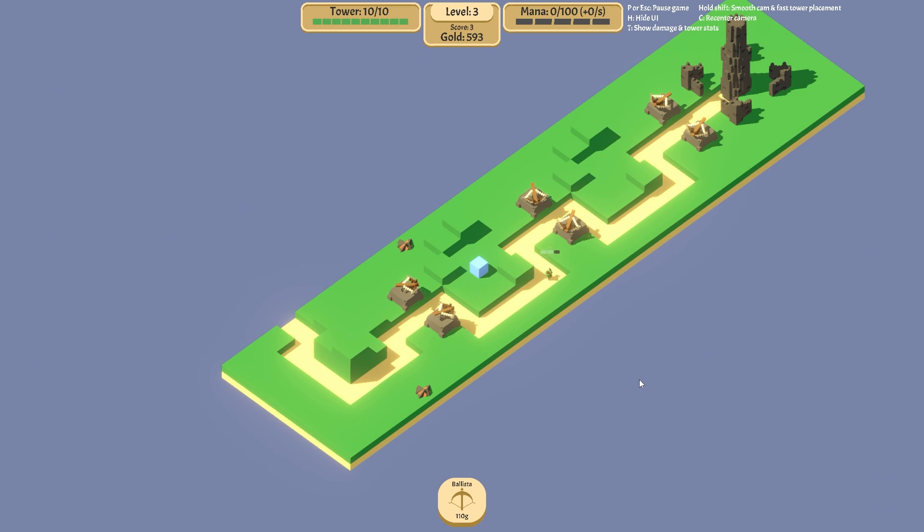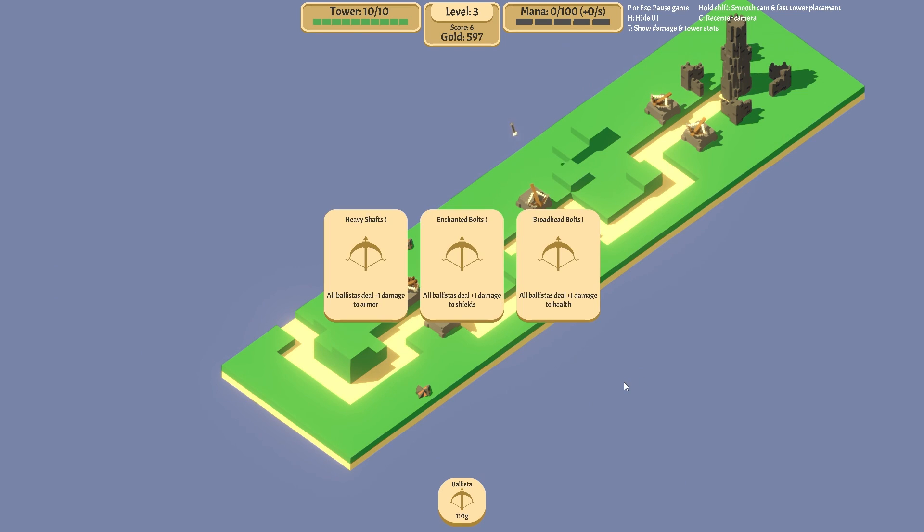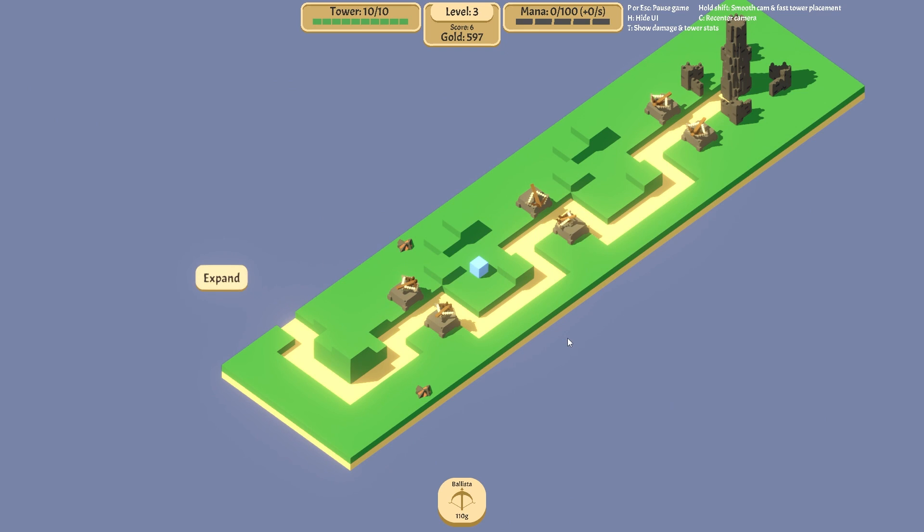Get to the tower there, y'all. Oh boys, I've got a bloody surprise in it for you. Oh, what's this then? Heavy shafts? All ballistas deal one damage to armor — plus one damage to shields, or plus one damage to health. Plus one damage. Let's go. Broadhead. Yeah, go. Bonza.